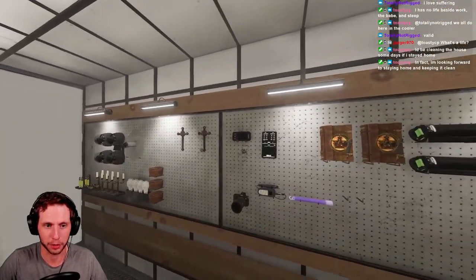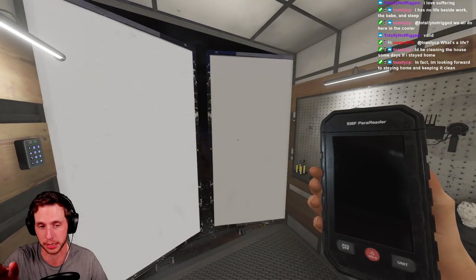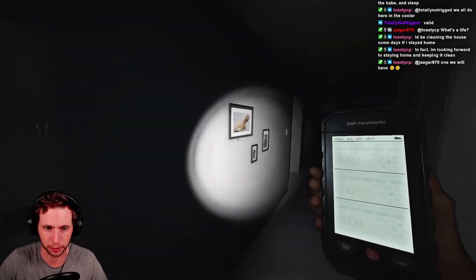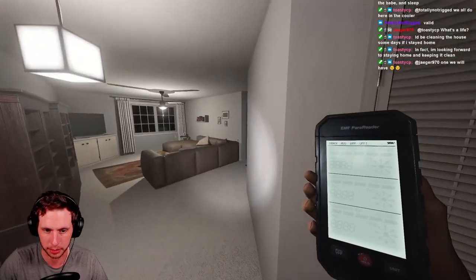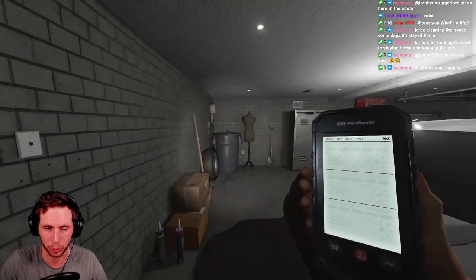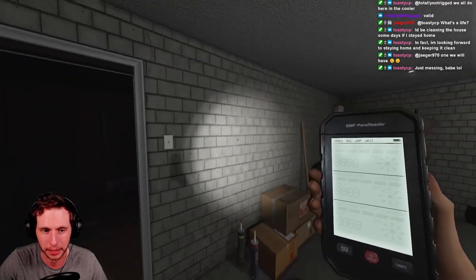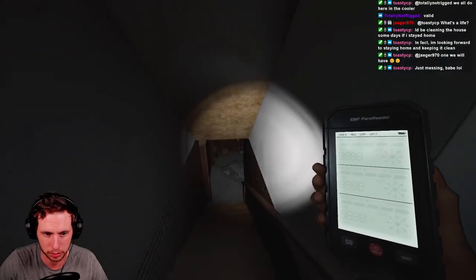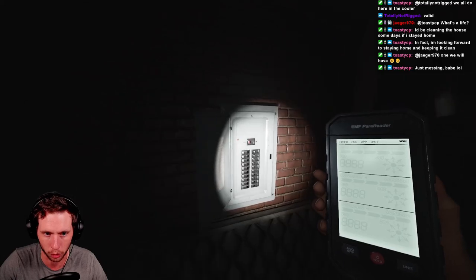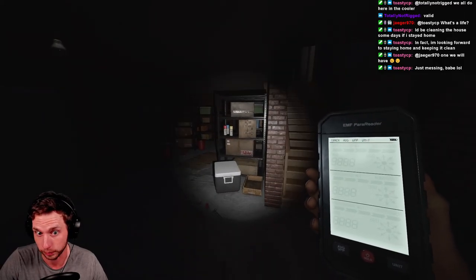So in the event that you need to find the breaker, there are two locations that the breaker can spawn on Tanglewood: here in the garage and straight across down in the basement, which is in this case where this one is. We just heard a door open up. The breaker is on, and I really don't think I had the breaker starting on, so interesting.